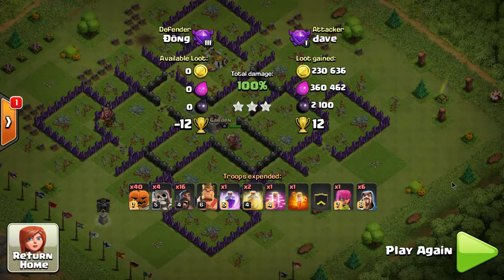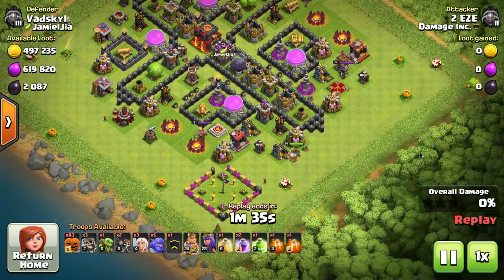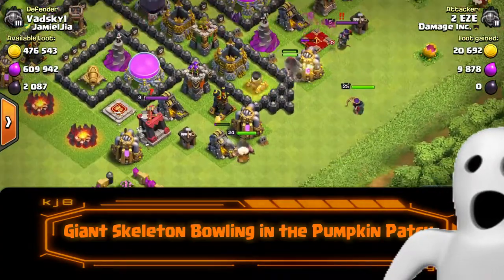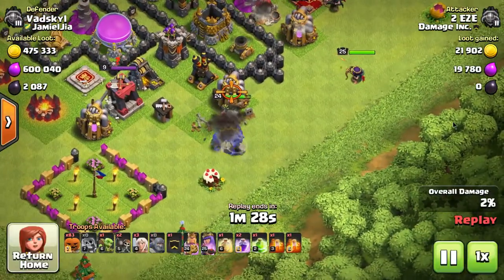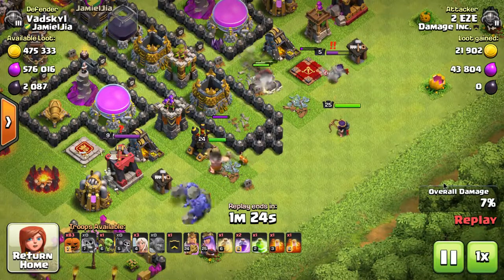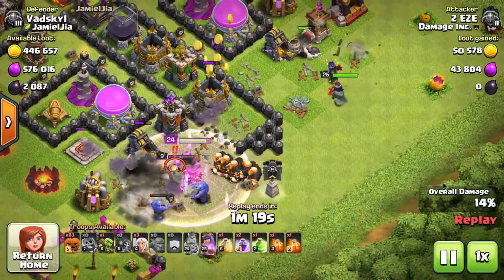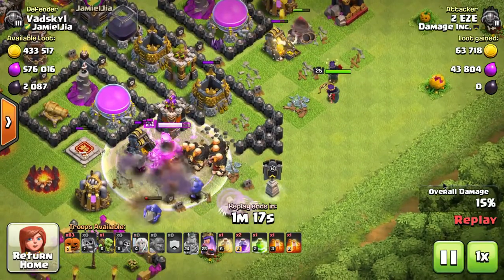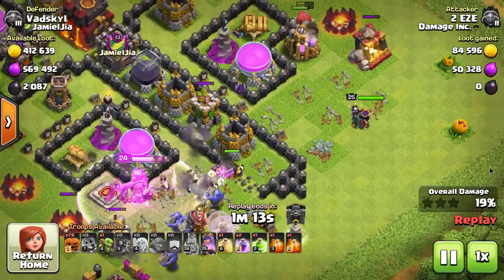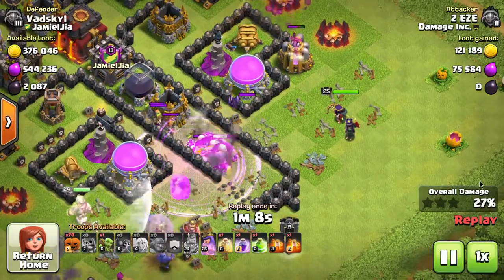Make sure you use a jump spell or earthquake to get through. Don't use them inside the base — I made this mistake. Once you're inside the base, use the jump spell to direct your troops where you want to go. If you don't, you might have 50 barbarians trying to knock down 22 or 23 different sections of wall. That happened once — they all died attacking different wall sections and couldn't get anywhere because they don't do much damage per second individually.